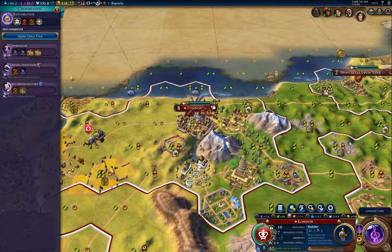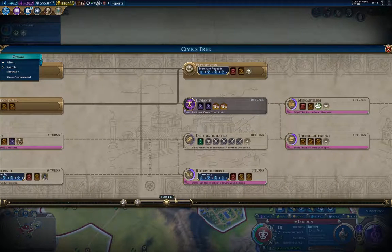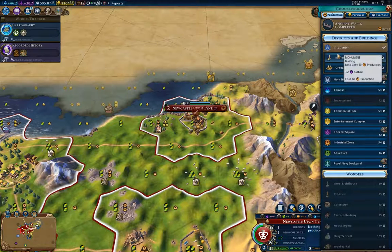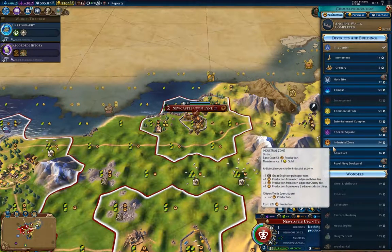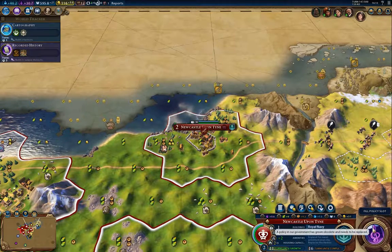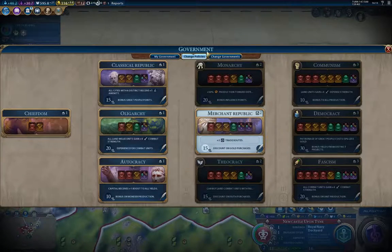I've got exploration. Let's look at the civics tree — what's coming up that's going to be good? I probably want to get diplomatic service at the very least, so I'll run for that. That means going for recorded history first — that's okay. I'm going to build the dockyard, which is the English replacement for the harbor. Now I can change governments to Merchant Republic, so I'm going to do that.